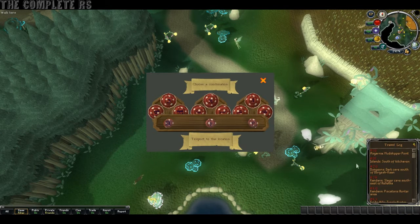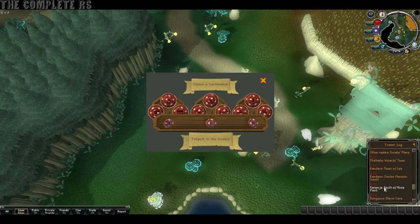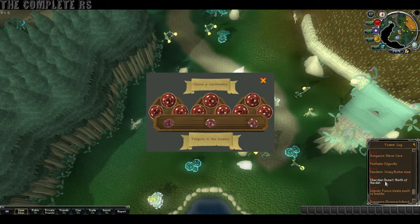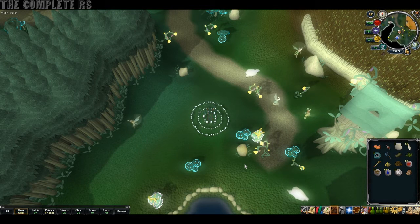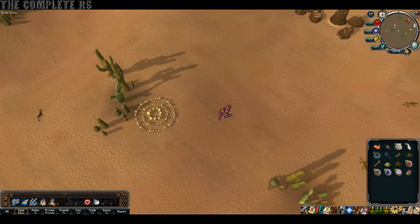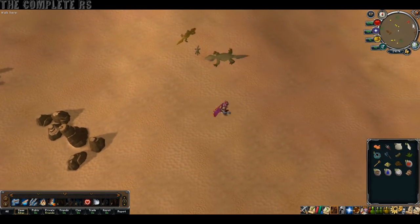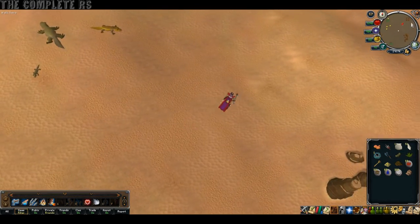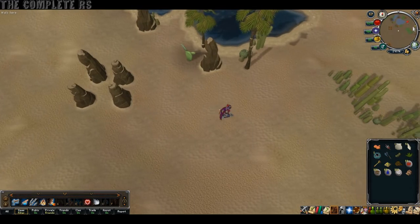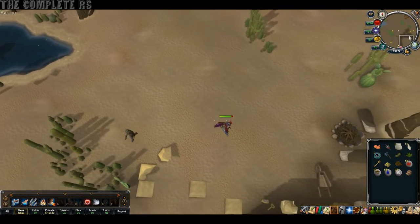This time, we need to go to D-L-Q, which is just south of Uzer and north of Nardah. From here, you want to head almost directly east and slightly to your north — so east-northeast. Constantly keep running. Eventually, you will hit the sea wall, and you'll either be in exactly the right place or you'll be where I am now. Skip past this temple to start with, and from here it's almost directly north-east.